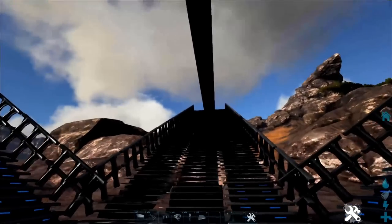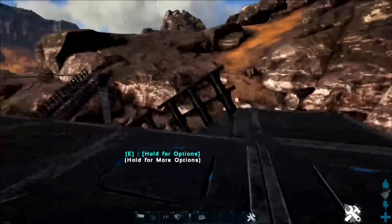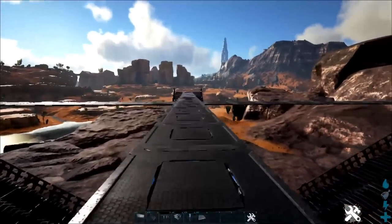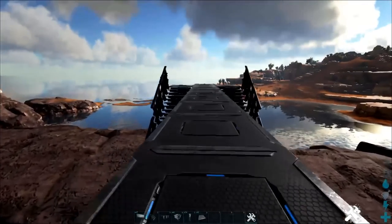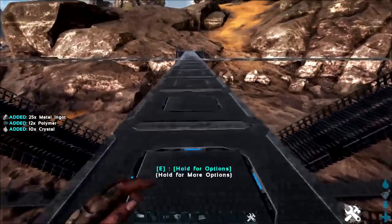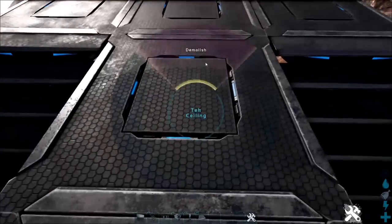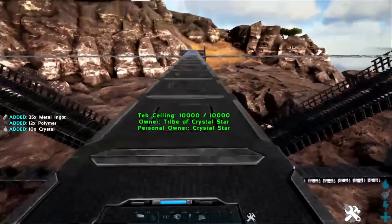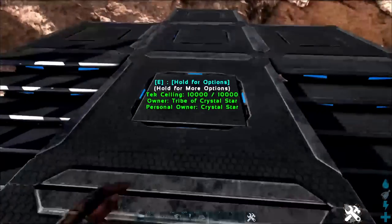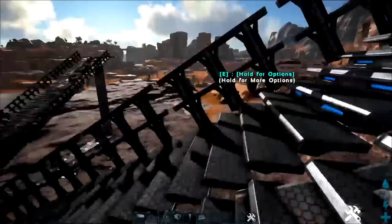All right guys, we are back. As you can see, I've constructed all four of these little pillars. Now all we have to do is run up to the top and break our temporary tech ceiling scaffolding — this is why you make it out of thatch, obviously, because you don't want it staying up there. If you wanted this inside your base, you could run these rails and just build a base around it. And there goes that — we now have ourselves a nice little platform.